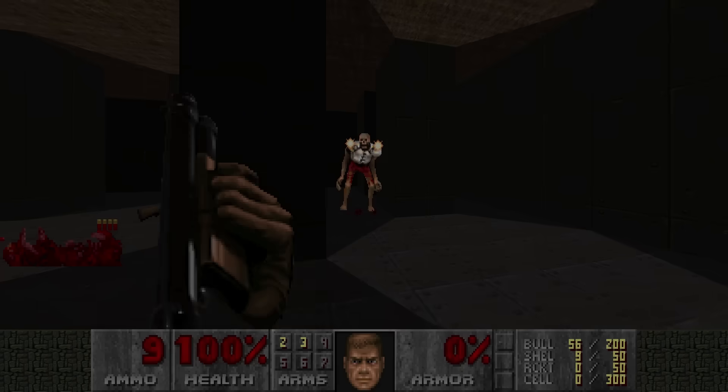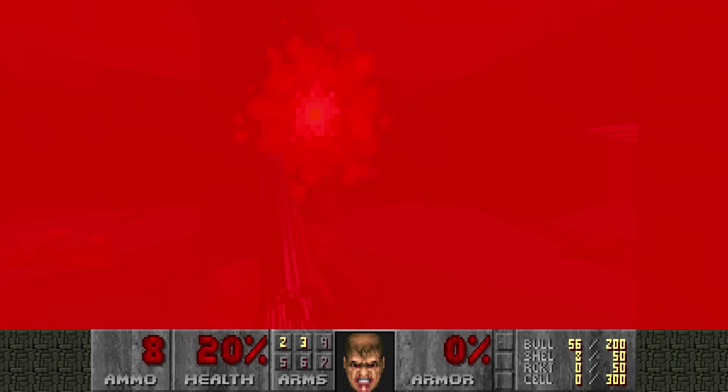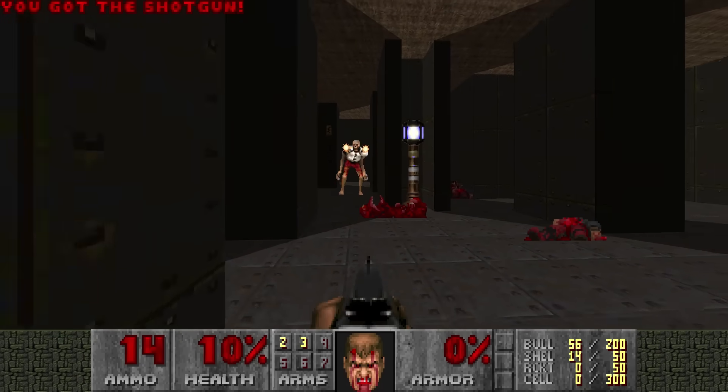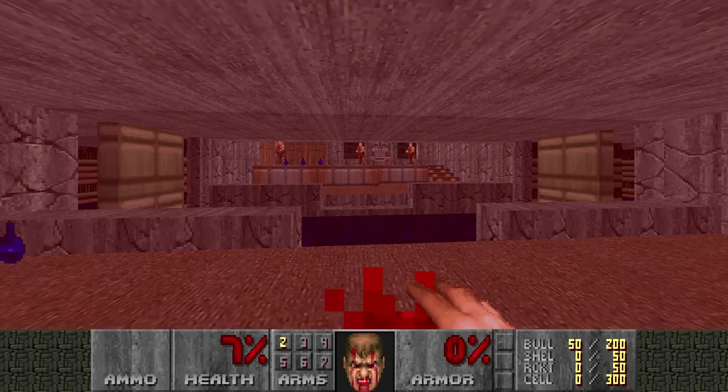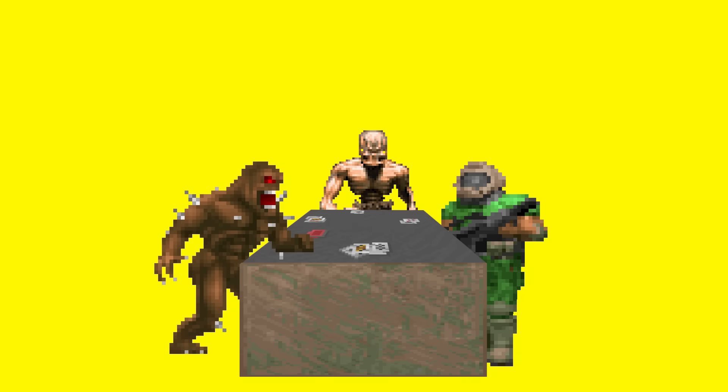We have all had it happen at some point. A Revenant missile hits you in the face and you lose a huge amount of health, but the next hit barely leaves a mark. What about zombie men being unable to hit you no matter how hard they try, but the next day they turn into elite snipers? This is all handled by Doom's pseudo-random number generator, or better known as RNG. How does it work? Which game elements are affected by RNG? What would happen if Doom had no RNG at all?